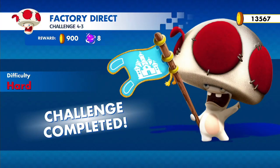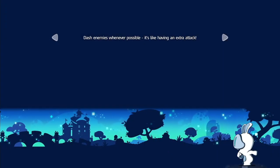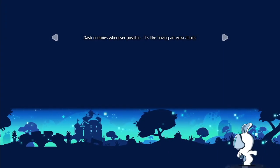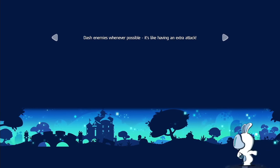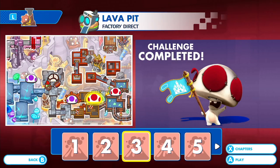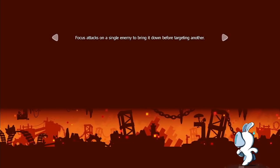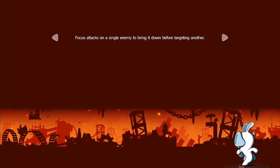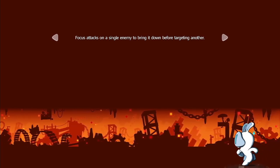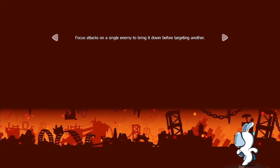Having just Mario and Luigi for a lot of these battles is actually one of the better strategies, considering how many enemies they can take out with just their abilities alone. They're definitely very broken. Of course, we can't use them in all the battles because Luigi might just die. Anyway, we have another super hard challenge. This one is called Creep Convention, probably signaling that there are a lot of enemies in this one.